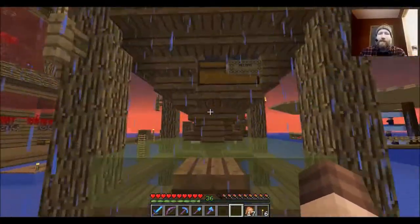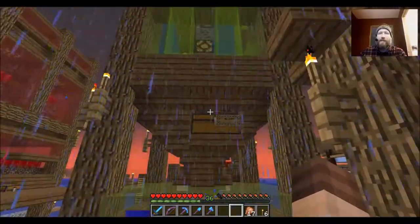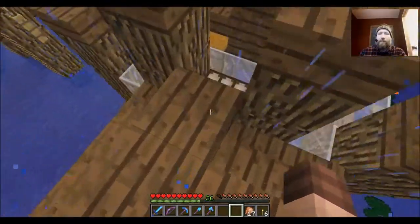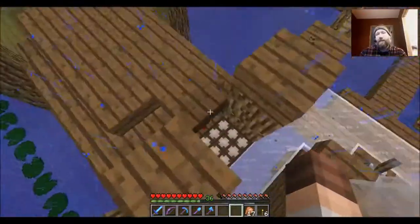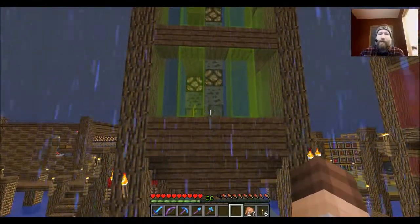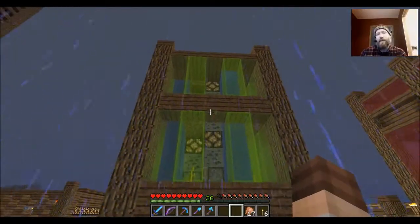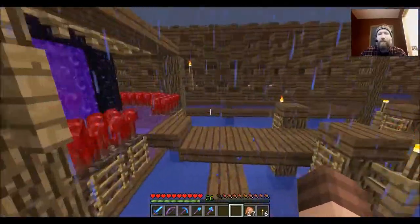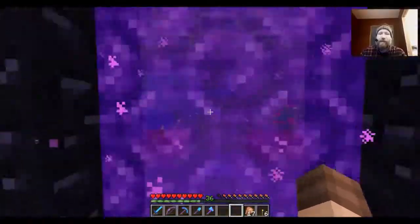The second farm I built was the same type of setup but for melons — watermelons. It'll grow watermelons and then once a day — this one and the other one are set up on a daylight sensor — so once a day it will send a signal to activate these pistons which will harvest the melons. I have four melon plants on two different levels, so that's a total of eight plants, and usually within one day cycle half or maybe a little more than half of them actually grow melons.